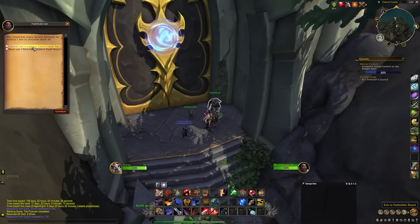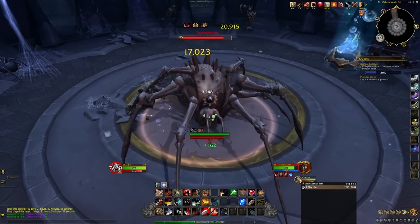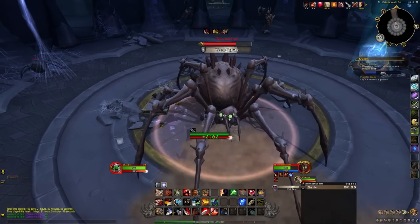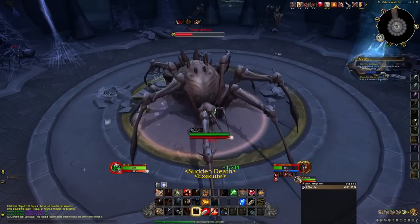To enter the vault talk with Jeb and click the correct dialog. Each time you enter the vault you'll have to clear the spiders on the main level, which aren't too hard but just annoying enough that you might want to save up a couple keys before reentering the vault to make it worth your time.